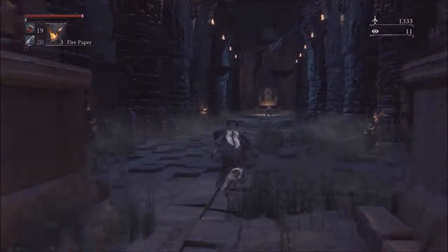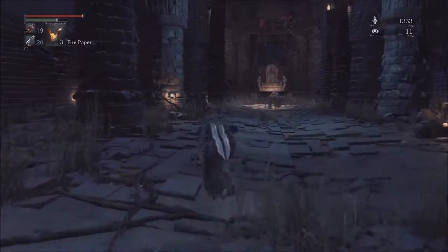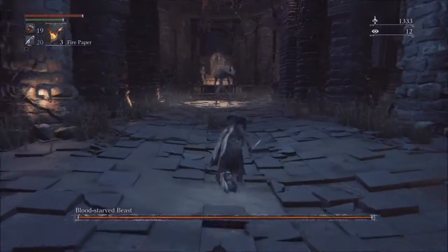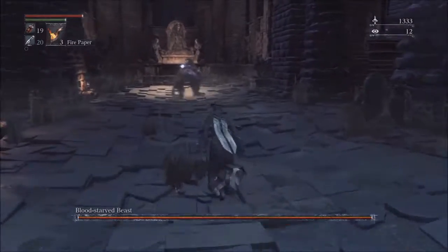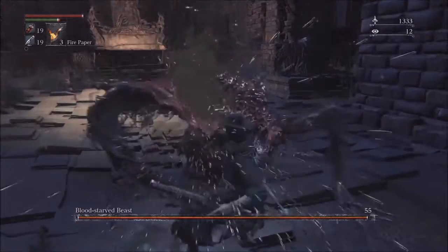Have your fire paper at the front and your antidote at the back. We're going to be fighting the boss at close range. When you see the boss raise his right arm, you're going to pause very slightly and then you're going to shoot, and then go in for that visceral attack.